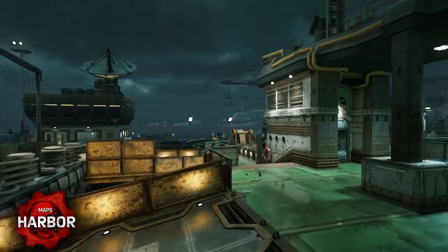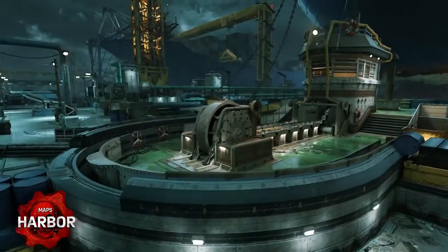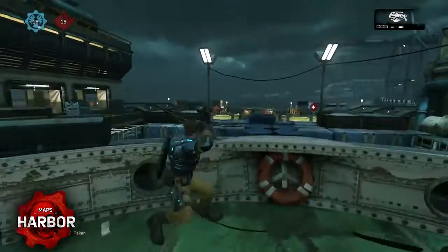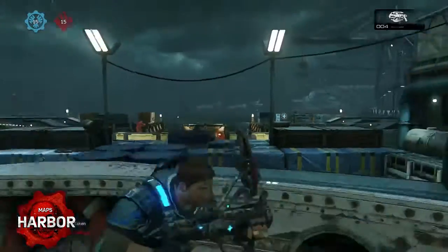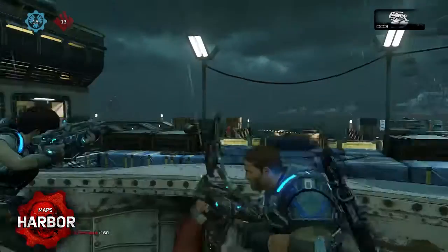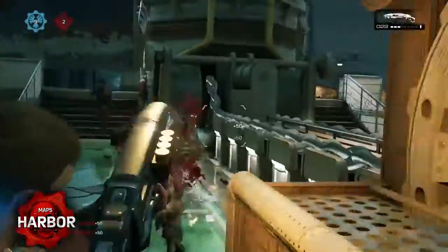The Torque Bow and Longshot spawn at the rear of the boat. The pillars here provide perfect cover for anchor fights, and the front of the boat offers an effective flank to surprise the enemy team. If you manage to acquire one of these power weapons at the back of the boat, don't be afraid to move with them. The front of the boat is an especially great place to shine with both of these weapons, but be ready to turn and fight close quarters when flanked from behind.